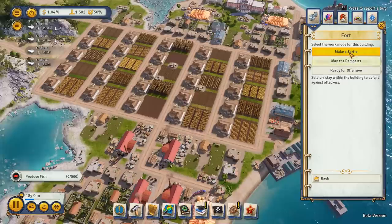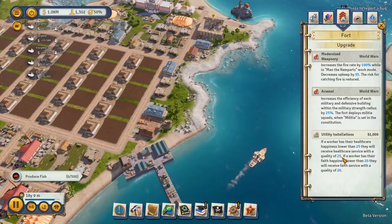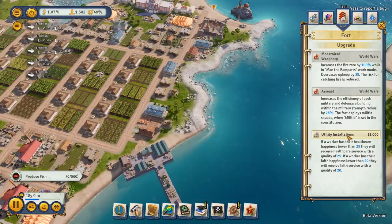We want them to make a sortie. Can we get any bonuses? Utility installations - if a worker has health care lower than 25, they'll receive health care service with a quality of 25. If a worker has faith happiness lower than 20, they'll receive faith happiness. That is the first time I've seen that, and I've looked at this so many times. We'll go for that.